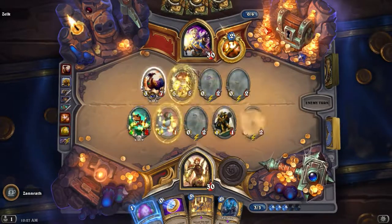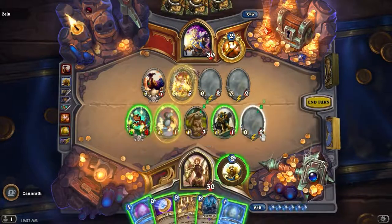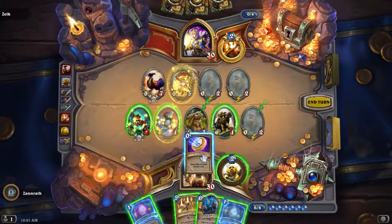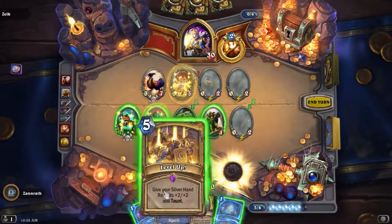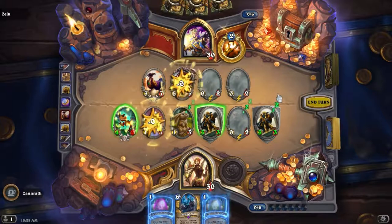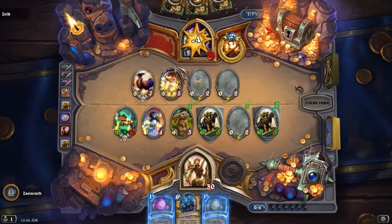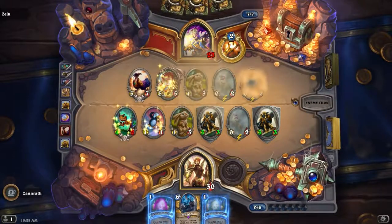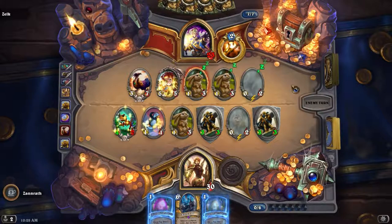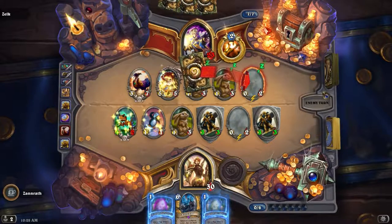Yo, this guy's going ham on me! This guy's got much better draws. I guess we can go thing and thing. I think so we go bump here. I'm going to guess he can't clear per se, so I'm going to push damage to face. I'm guessing he has no AOE. So I'm guessing he's going to go trade and trade into one. Things are getting a little hairy — he's getting pretty good, he's definitely gotten the advantage.